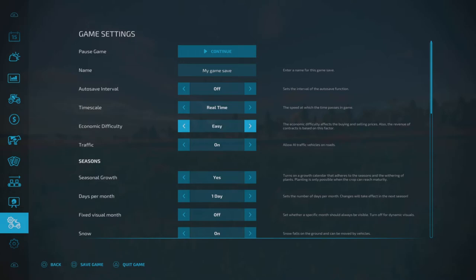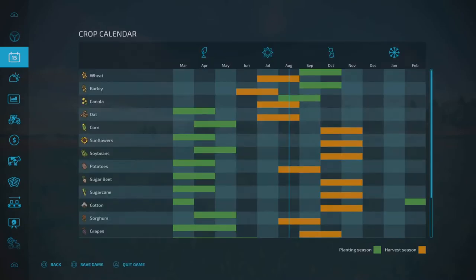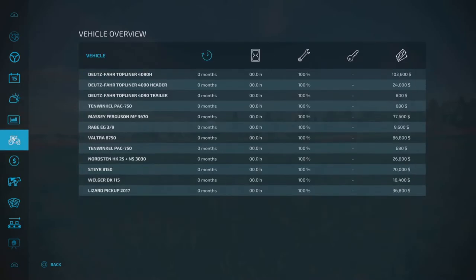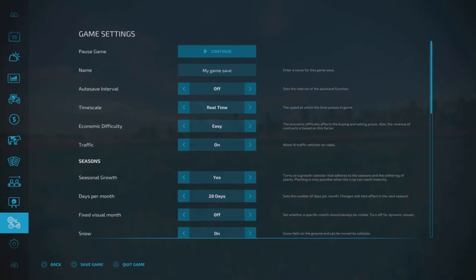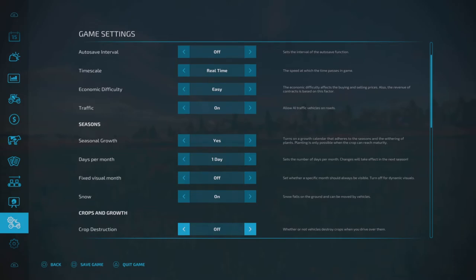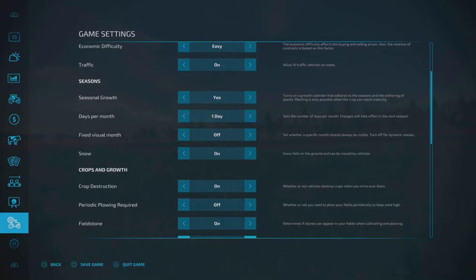Economic difficulty — easy, normal, hard. Traffic on or off. Seasonal growth — you can say yes, and in the top left you see the calendar. Turn it off, it goes away; turn it back on, it comes on. Change the days per month — you can go up to 28 days, which is a little nuts. Fixed visual months — you can actually set it to whatever month you want, and that way you see that month only through the cycles, which is pretty interesting. Snow yes or no. Crop destruction. Same things with normal stuff. Periodic plowing. Field stones — which is interesting, I did some of that last night.